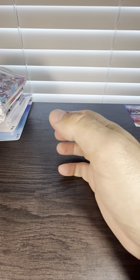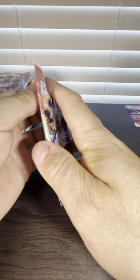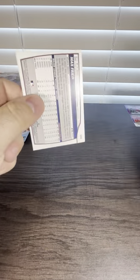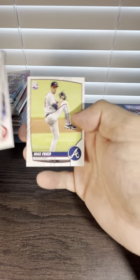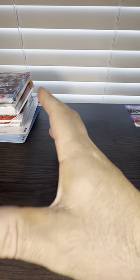And here we go. They're very thin packs — probably like Gravity Feed box dollar packs. But you never know. We got a blue Alex Bregman. I think the blues are pretty rare; they're not numbered.